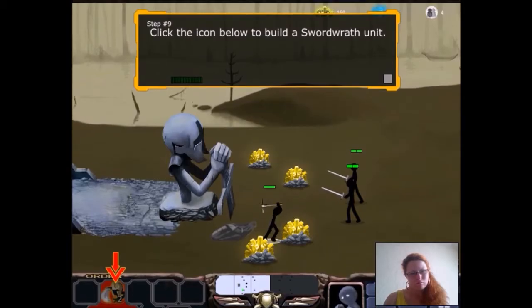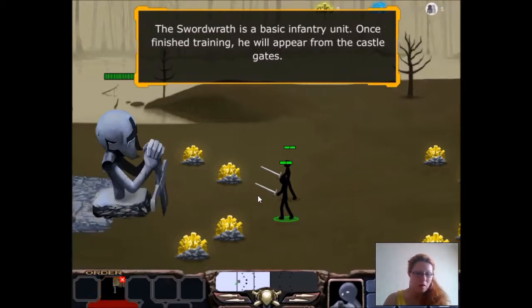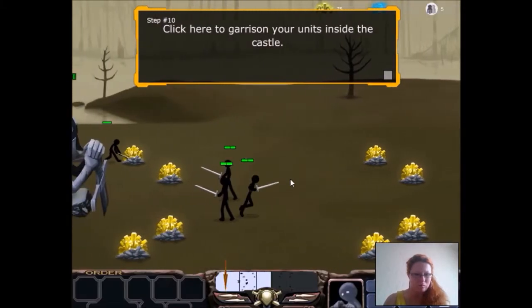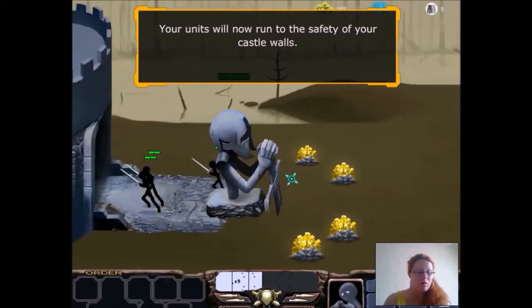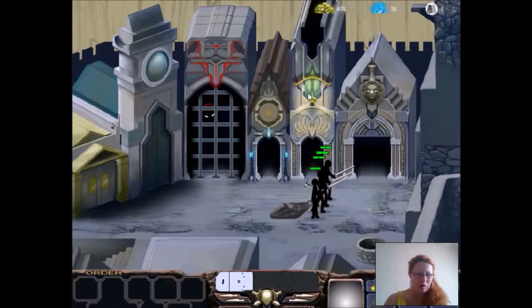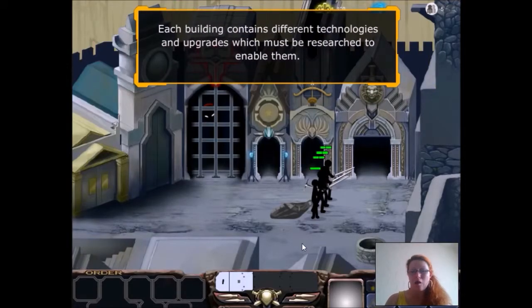Click the icon below to build a Swordwraith unit. Ahhhh! Excellent! The Swordwraith is a basic infantry unit. Once finished training, he will appear from the castle gates. A spear turner is attacking! Oh no! A guy with a shield! Click here to garrison your units inside the castle. Very good! Your units will now run to the safety of your castle walls. Click on the archery range building. Click the icon below to build a castle archer. Very good! Each building contains different technologies and upgrades, which must be researched to enable them.